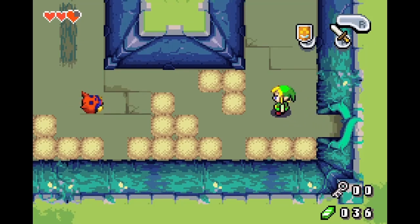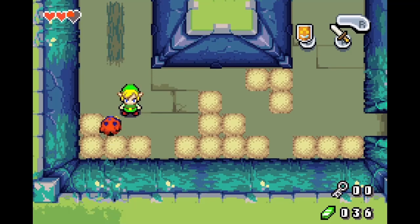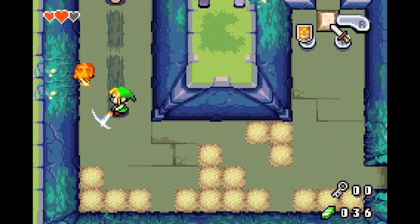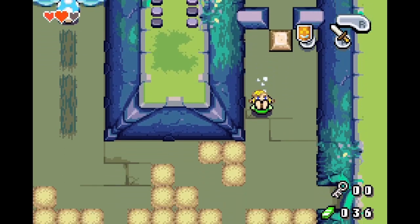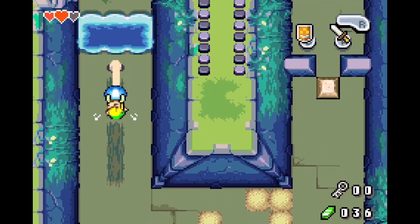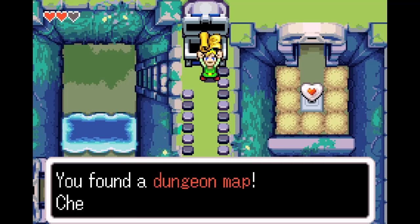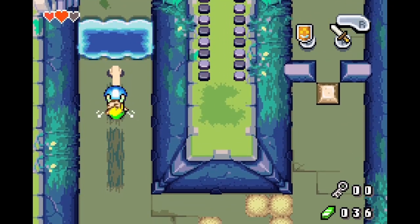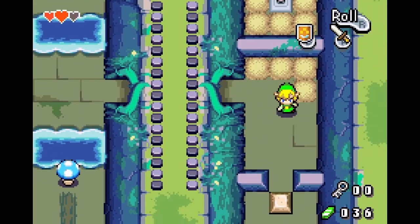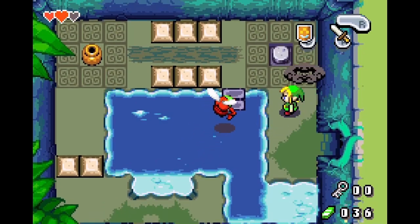We have a new enemy — I'm not sure what they're called so I'm just going to call them scuttlebugs, because you can see they start to scuttle about when they see you. We can't do anything with that lever from this side, but we're going to take this mushroom, pull it all the way back, and get across. These pots give us absolutely nothing. Anyway we're going to climb up here to get the dungeon map — standard fare for Zelda. We're going to ride the mushroom across and progress forward.